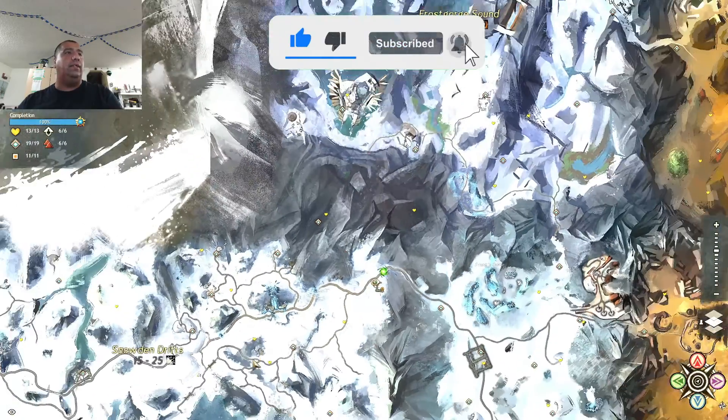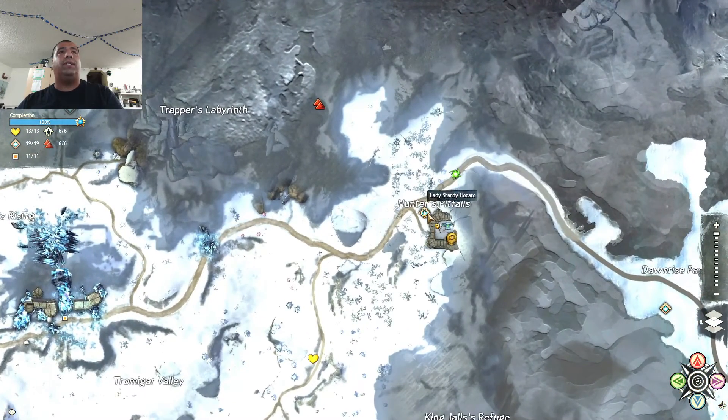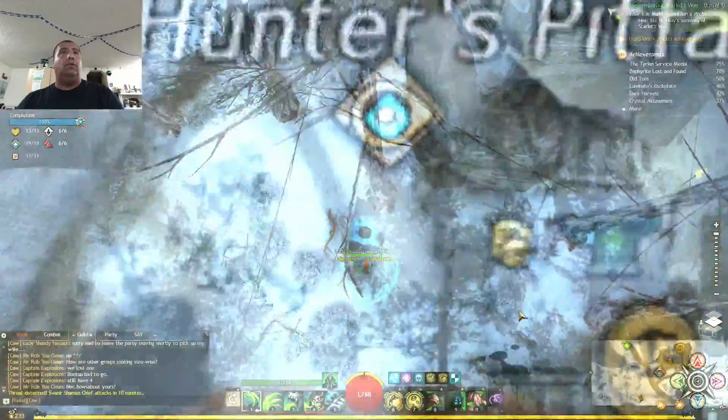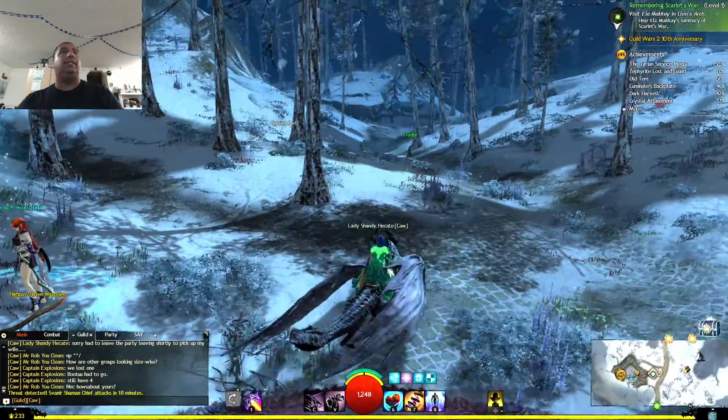We are in Snowden Drifts, and the waypoint that you want is High Pass Haven Waypoint. All we have to do is just go all the way here and head right into this little area over here. So, no further ado.